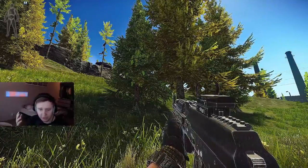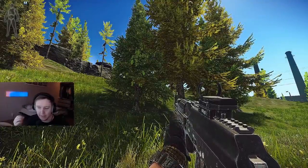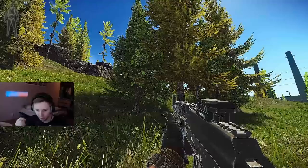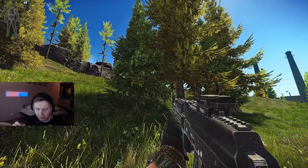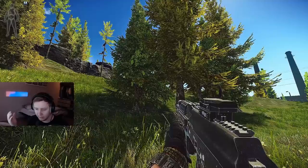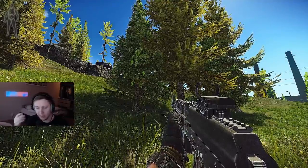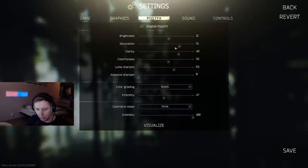BSG definitely made the game more saturated — the colors are more intense — and it feels like they added a warming filter as well, because some areas look warmer. Some rooms on labs which were blueish now look more greenish, which also suggests they added a warming effect. If you don't like the way the game looks now, go into settings, into post effects, and lower your saturation by a few points and the game will look as it used to.